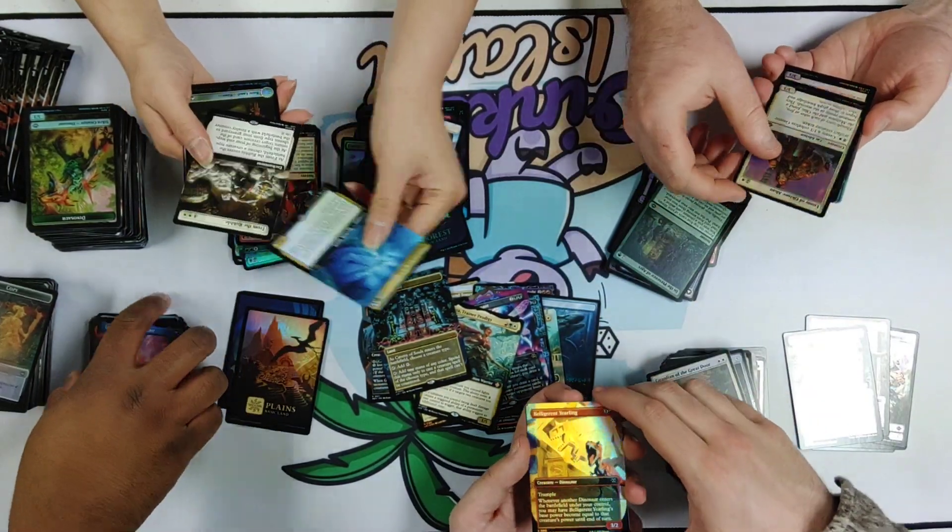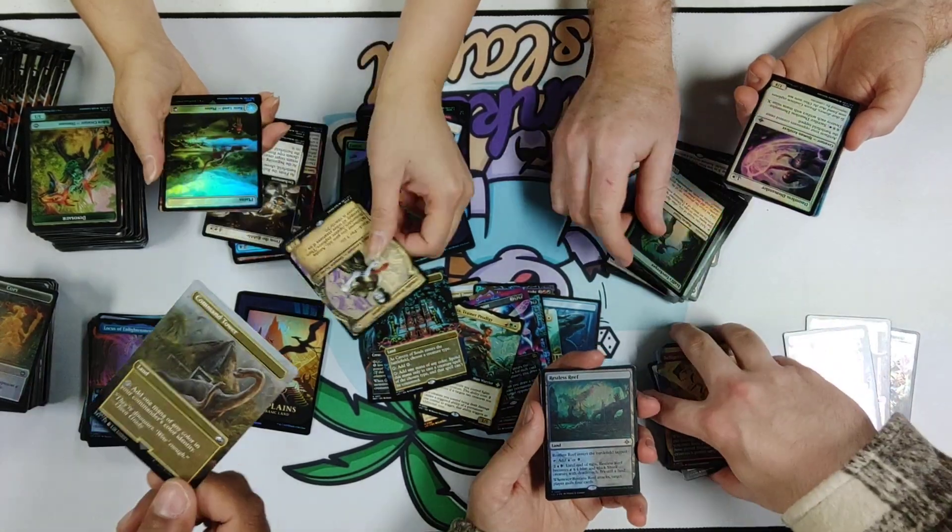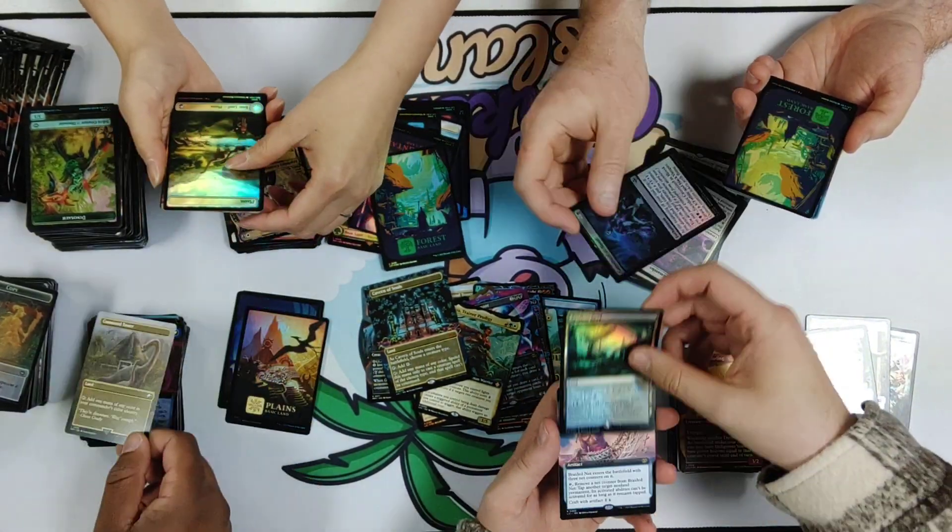Belligerent Yearling — I've been called that quite a few times. Found a fun Command Tower — a dinosaur-themed Command Tower.